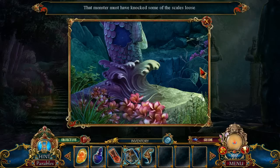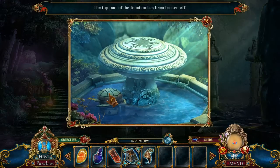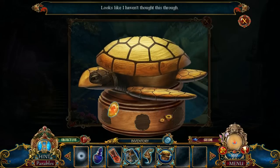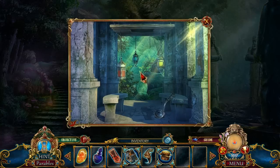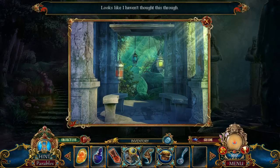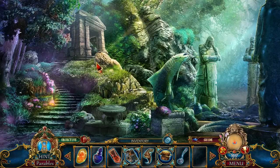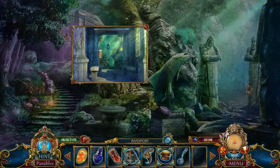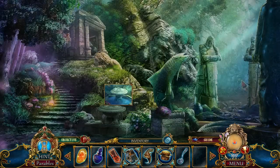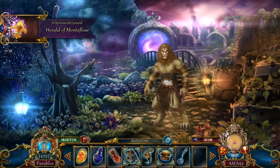That muster must have knocked some of the scales loose. The top part of the fountain has been broken off. Ooh, I got a turtle statue. Not sure why I need that, but I got it. What do we have over here? We're collecting all of our stuff. I'm coming in here, but I need to have another lantern to keep an eye out for parables. Morphin parables. Hi there! How are you?